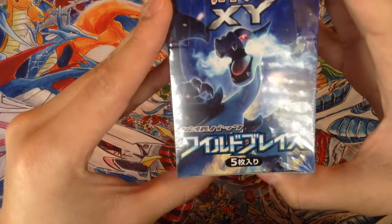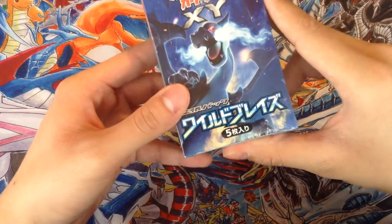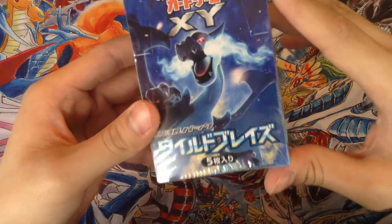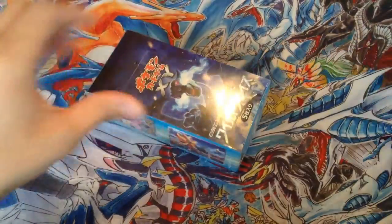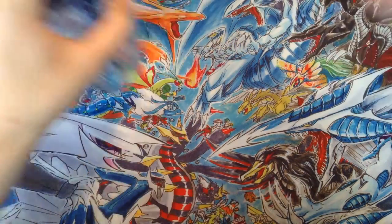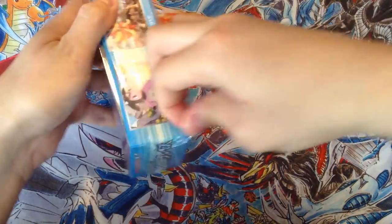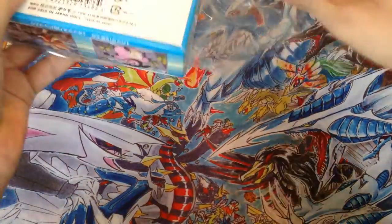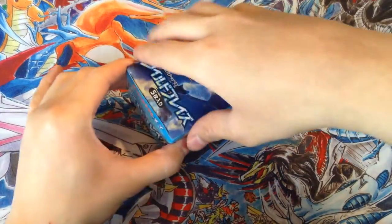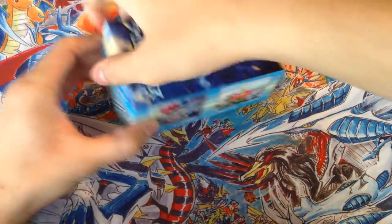It comes with 20 packs. It's the first edition X and Y 2, the second set in the X and Y series. It's much smaller — I'm not sure if it's called OCG over there in Japan for Pokemon, but the English ones are much bigger. These are tiny. I'm hoping to pull that Mega Charizard EX, the X version. Also, I think Japanese cards — same thing goes for Yu-Gi-Oh — just look better. The artwork's better, the cardboard material is better.